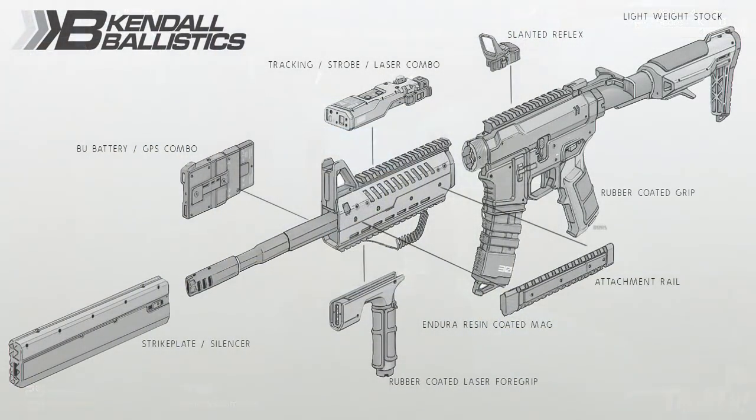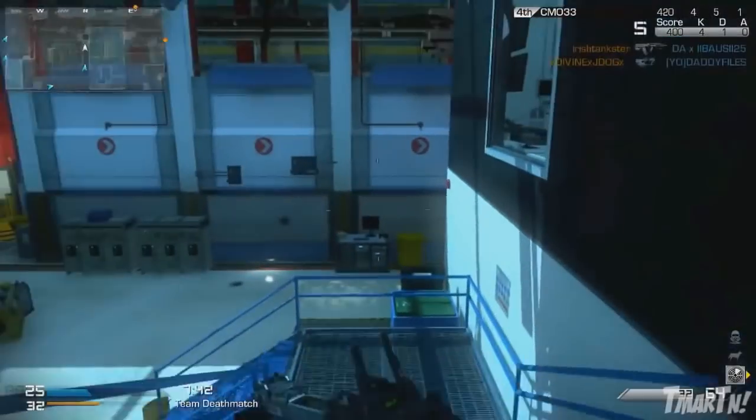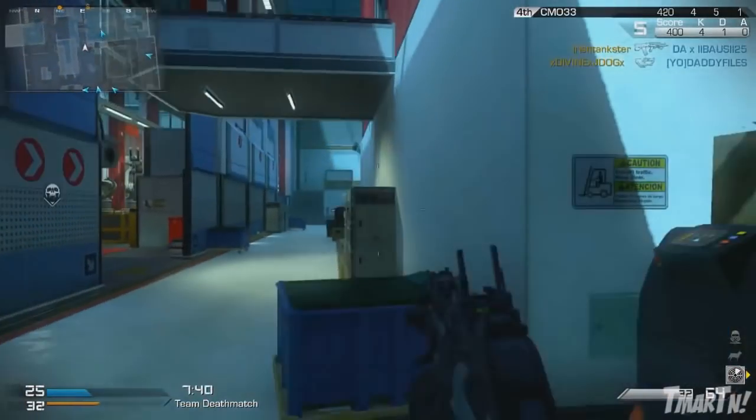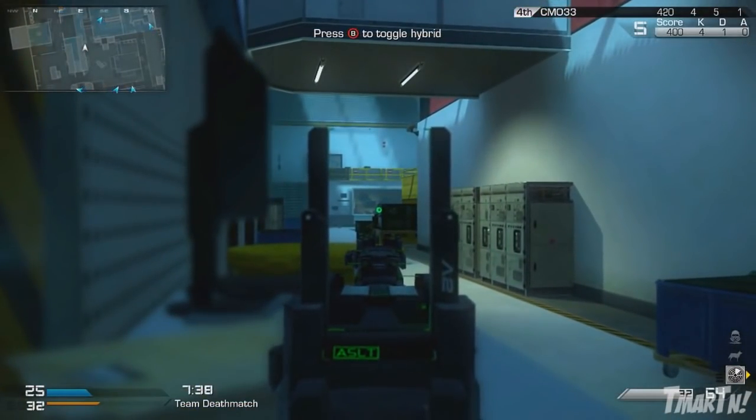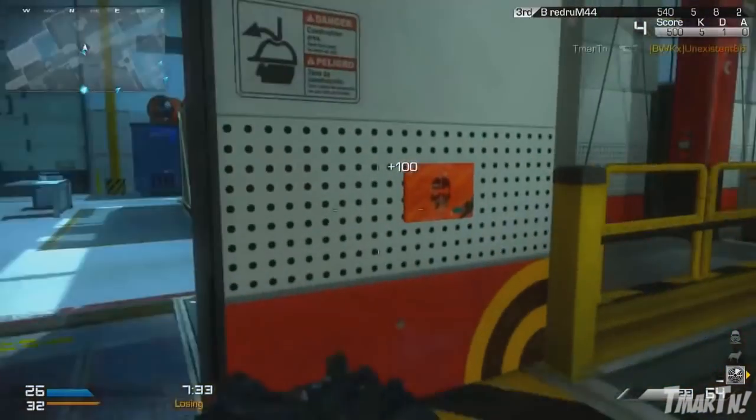Getting into these images, the first one right here — you guys can see this is a weapon from Kindle Ballistics. If you remember our video from a couple of days ago, Kindle Ballistics is the name of the weapons manufacturer that designs ballistic weapons — weapons that shoot bullets, old-school weapons, M4s, M16s, that sort of thing. This one really doesn't give us much, but I thought it was cool how much detail they're putting into the game. It's like the backstory of the backstory — not only is there a story mode, but there's a story about the weapons developers within the story mode.